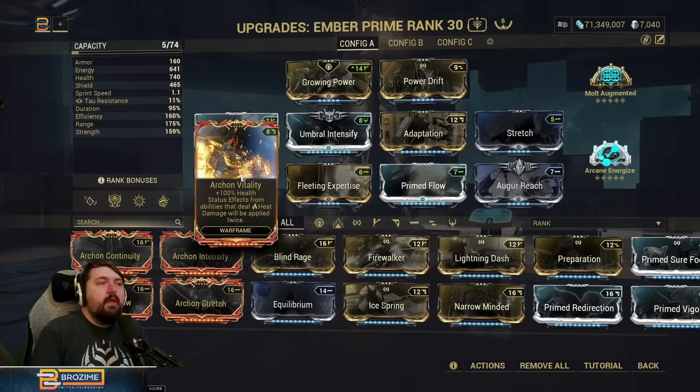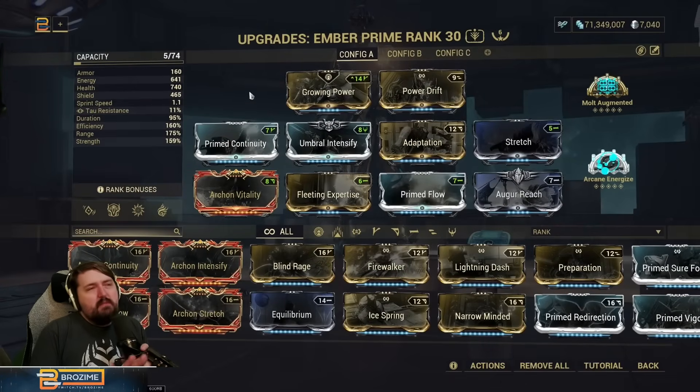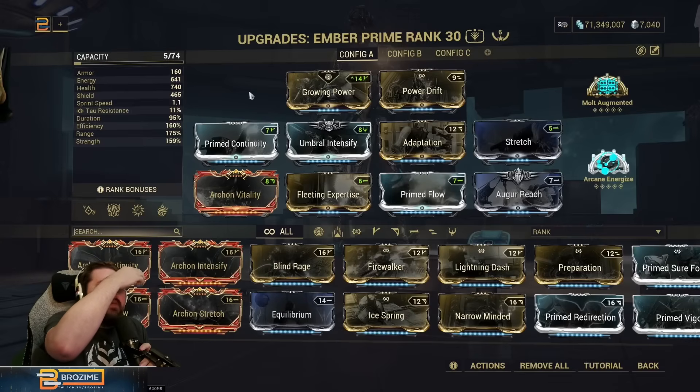You get a bunch of bonus health from it as well. In this build we're no longer running Exothermic, as I don't think it's necessary with the better energy economy we have from Arcane Energize. Zariman offering a good chunk of energy has been very nice.